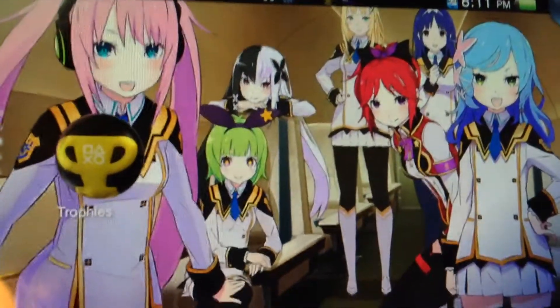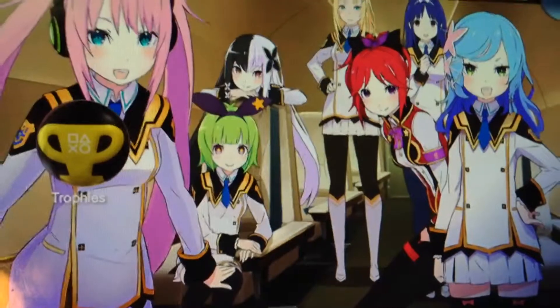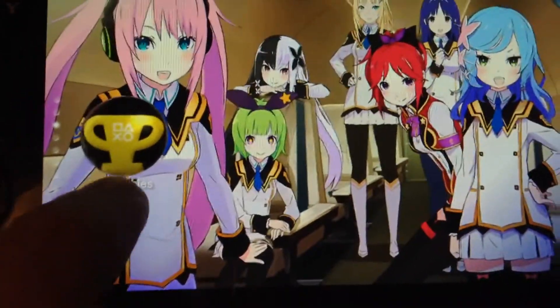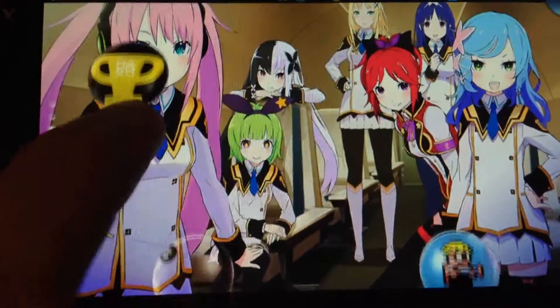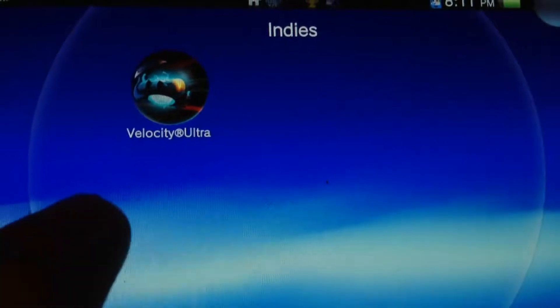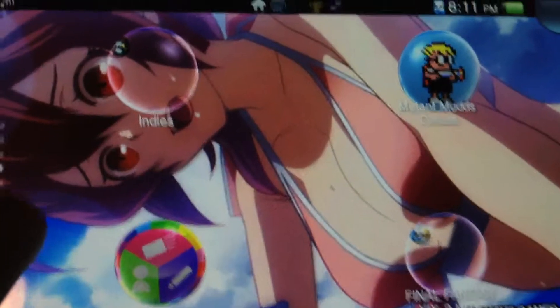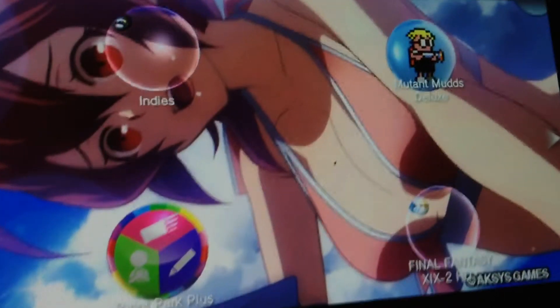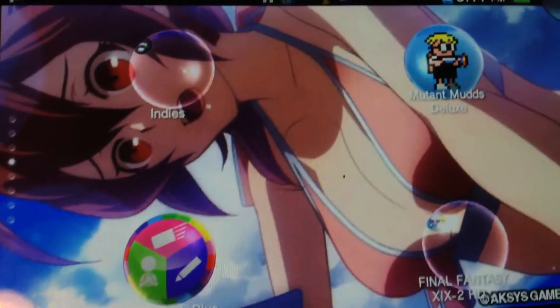And this is one of the harem ending CGs that you get when you see the harem ending in Conception 2, along with the trophies app. And that is Velocity Ultra. That is Celica — that's kind of a zoomed-in screenshot from the Vita exclusive scenario of BlazBlue Chrono Fantasma.